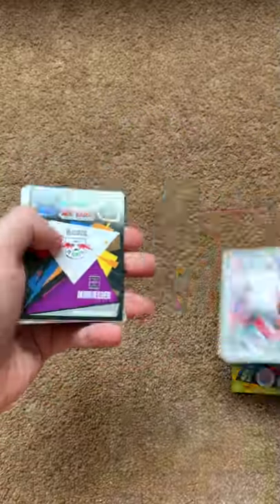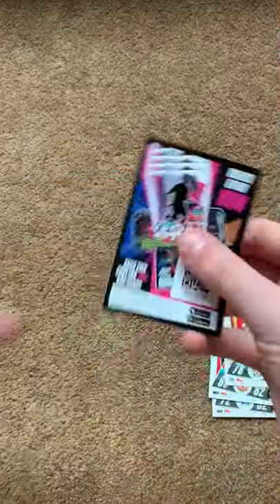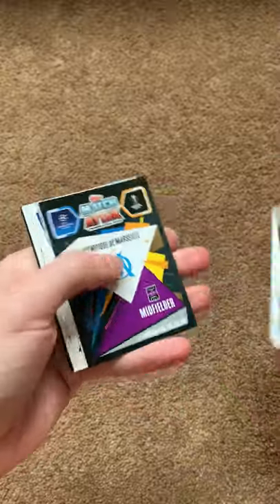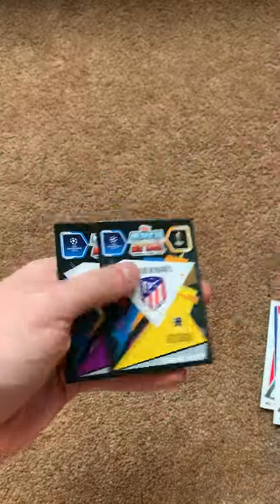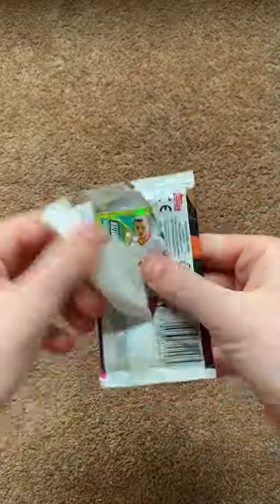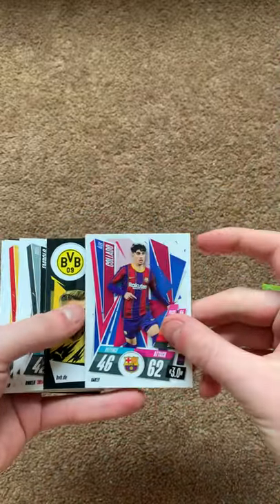Pack one: Ndeedi, Thomas, Lookman, Kaltaker, Kramer, Pogba, Henderson and code card. Pack two: code card, McTominay, Prior, Mbappe, Campbell, Maratta, Lodi and Vorma. Pack three: Sabitzer, Kalodo, Dorkman badge, Mbolo, McGregor, Matic, Billy Gilmore and code card.